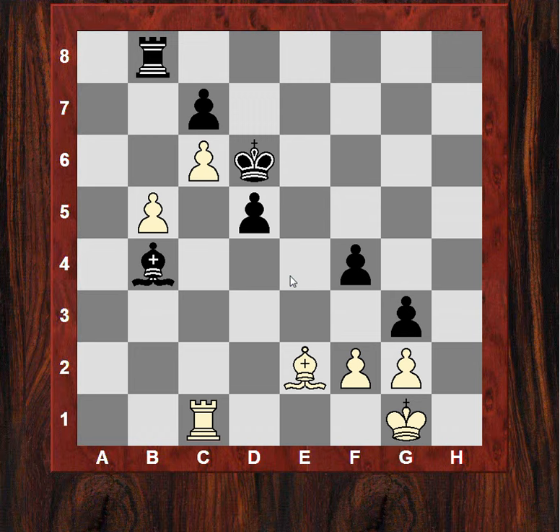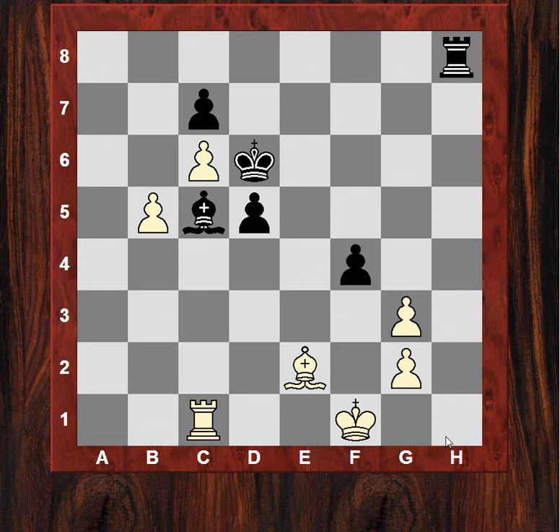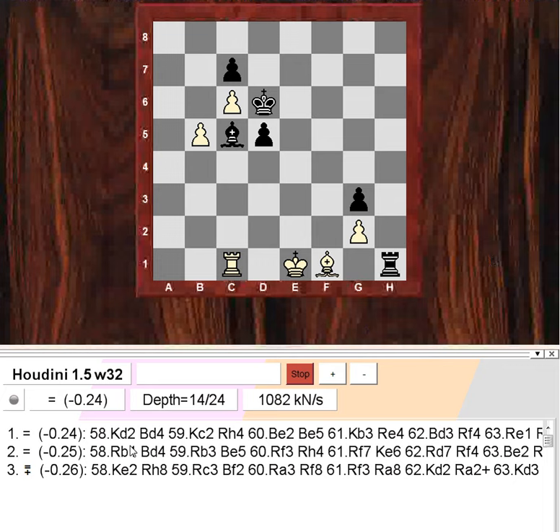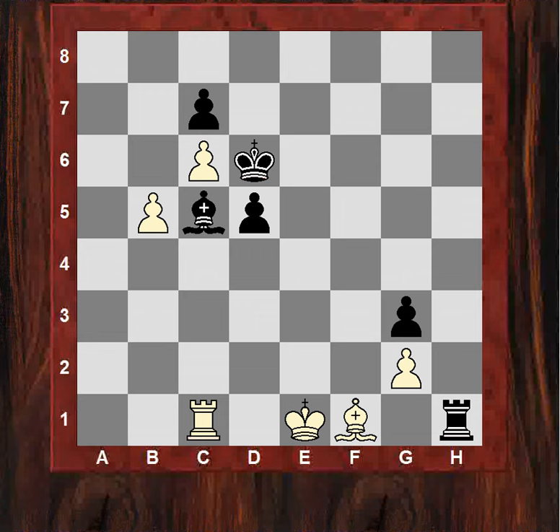King d6 supporting Bishop c5 though - takes, check. Rh8, very dangerous threats all of a sudden, temporarily a pawn down. White plays the cold-blooded King e1, check. Black and now the cold-blooded Bf1 - of course not King d2, that would walk into Be3. So Bf1, fg - but seriously has Ivanchuk blown his advantage? Let's get an engine evaluation. Even though black is pressing on the dark squares, the advantage is small - maybe he missed that key opportunity earlier.